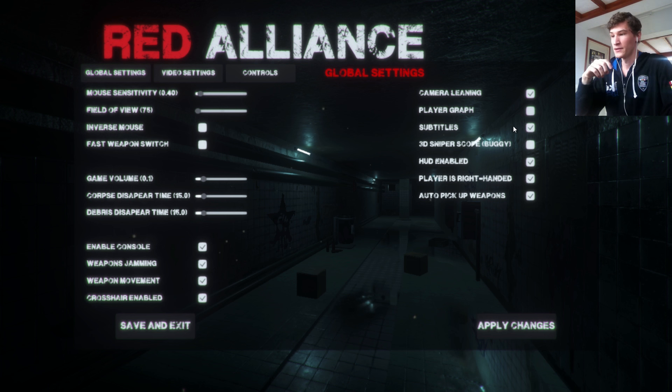I've added subtitles to the game, which is really cool. So now pretty much the important dialogue - such as in prison and in other levels - you will see subtitles appear if you have this enabled. I've also made an option for a 3D or 2D sniper scope, auto pick-up weapons, right hand, and HUD settings. I'll show you in the game.